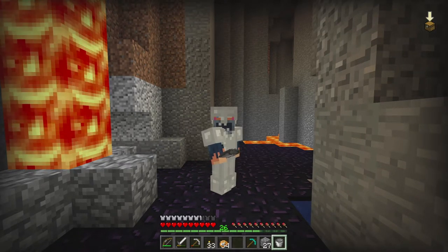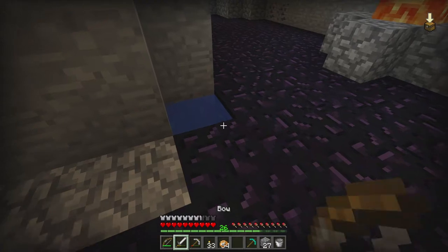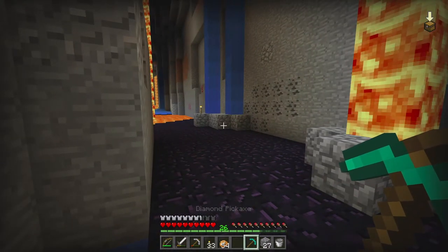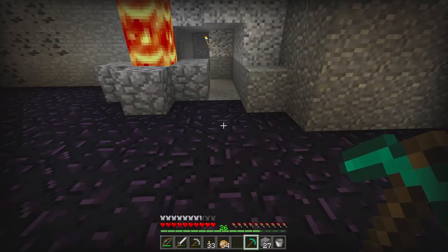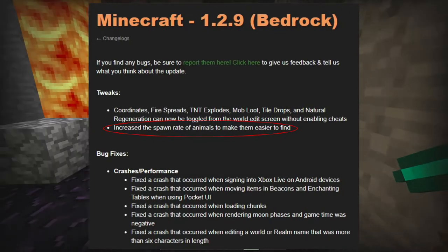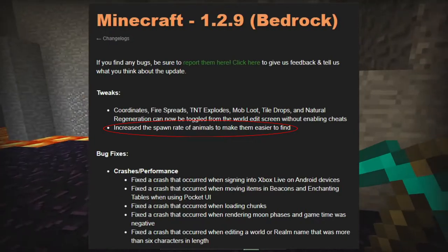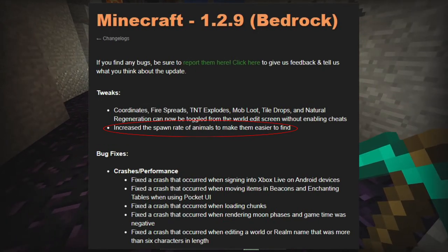Minecraft 1.2.9 Bedrock Edition was released today and it added all kinds of cool stuff. I'll put up the patch notes on screen. Under tweaks, they finally made coordinates, fire spread, TNT explodes, mob loot, tile drops, and natural regeneration toggleable from the world edit screen without enabling cheats. They also increased the spawn rate of animals to make them easier to find, which is great because I've been struggling to find cows and pigs.